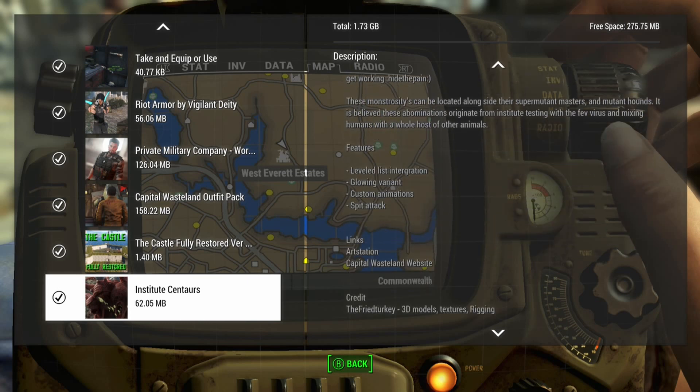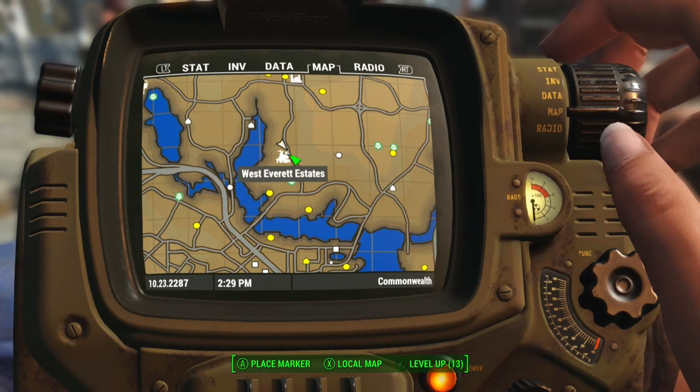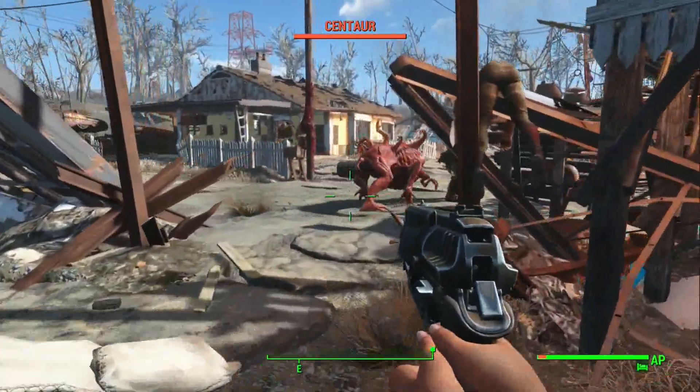Anyway, they're in a little list and they're glowing. Just like the original centaurs, they'll spawn with super mutants. I'm at West Everett Estates and there's a big old centaur right there.